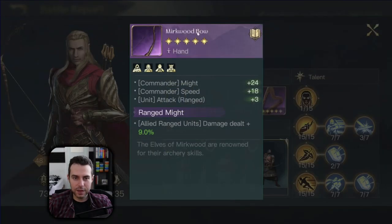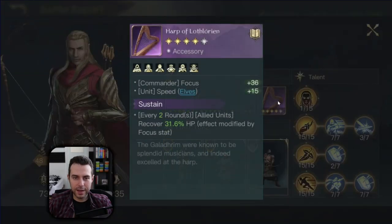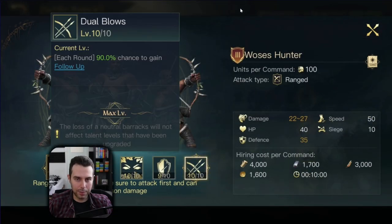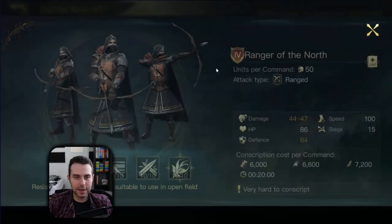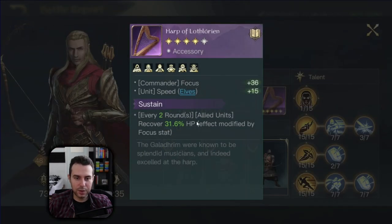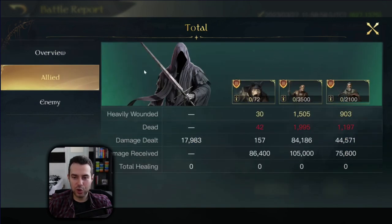Haldir has this gear: Merc Bow with Ranged Might, Hunter Skin with Ranged Vigor, Reprisal with Hysteria, and Harp of Lothlórien with Sustain. He has Sentinels with Dispersion, Bosses Hunters with follow-up — very strong in Tactics Evolved — and then Rangers of the North with Haven. In this case, this makes total sense because he provides the healing effect with Harp of Lothlórien — a very strong Haldir. In the snapshot page, we have done only 120k damage versus almost 270k damage. He totally destroyed us.